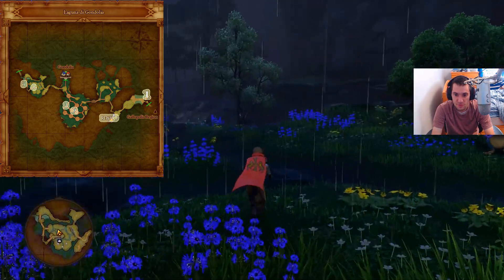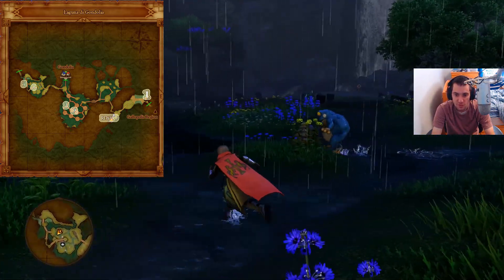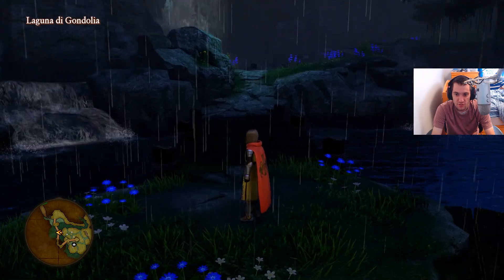I'm just gonna skip the mount, I don't really need it. Now I'm gonna head right to number five — as you can see on the map, it's really close by. It should be right over here, so I'm just gonna go up to it, shoot it, and that's all five targets.